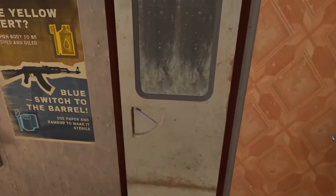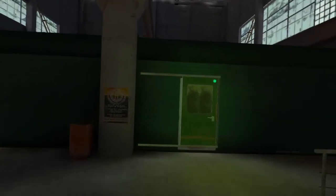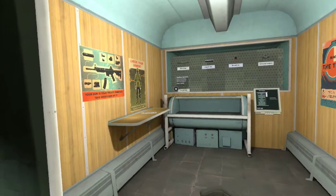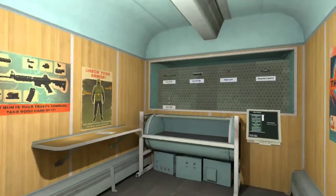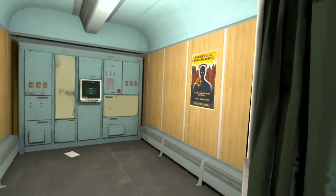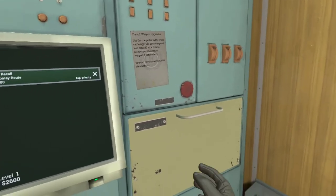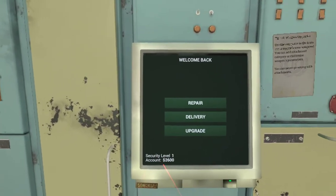Let's go to the supply room — maybe the most important room in the base. First, the shower is a way to heal yourself. It's a lot cheaper to heal up here than to use a syringe, which you'd have to buy for $350. Think of syringes as emergency healing when you're out in the field; if you're at the base, use the shower. Over on the left, when you complete a mission and have a delivery item, you hit delivery, it opens up, you put it in, deliver it, and your quest is completed — you get a higher security level and money.